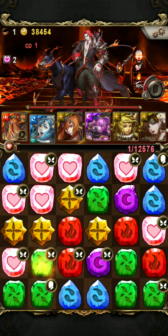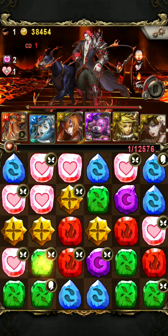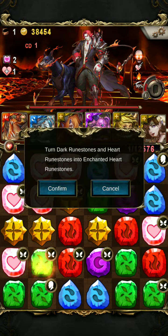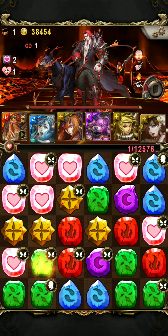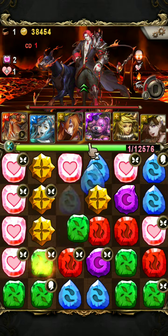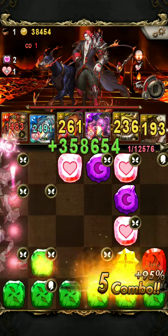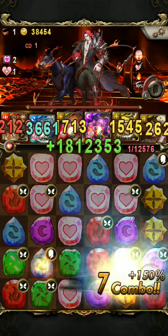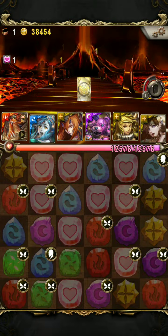Then activate Merlin for higher recovery, and activate Morris. Everything possesses the effect of Heart Runes, so let's just take it out. There we go.